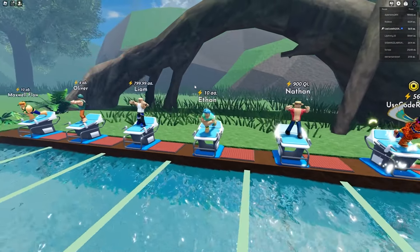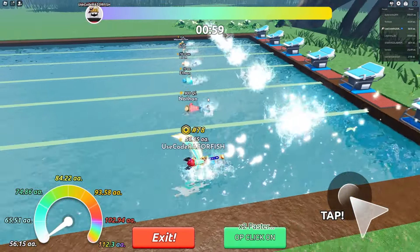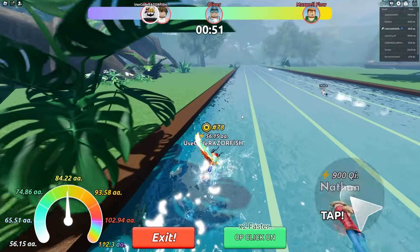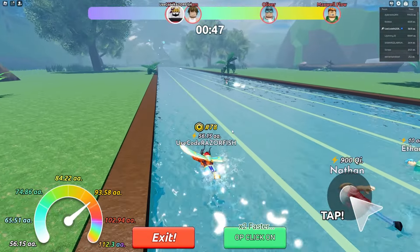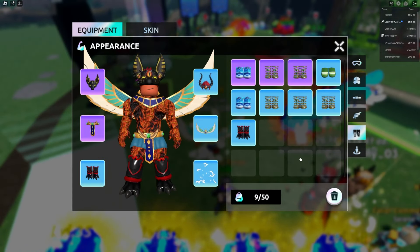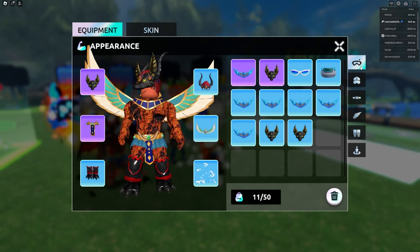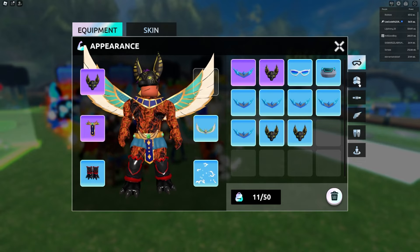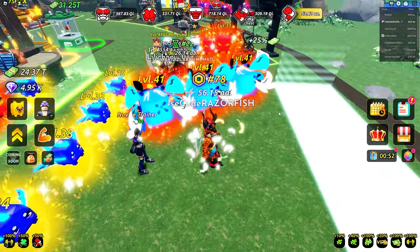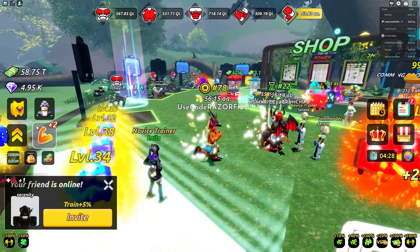With 50 aa and auto clicker on, I beat Ethan and Nathan easily - that's without even max speed. I'm probably not gonna beat Liam though, that'll need overnight auto grinding. I can grind the gears in this world. I got boots twice - now I'm missing some pieces. I still need a face gear, belt, wings and aura. The wings and face mask are what I really want.